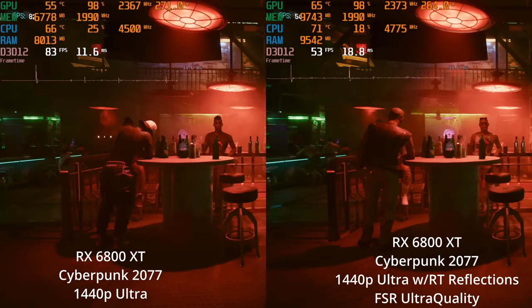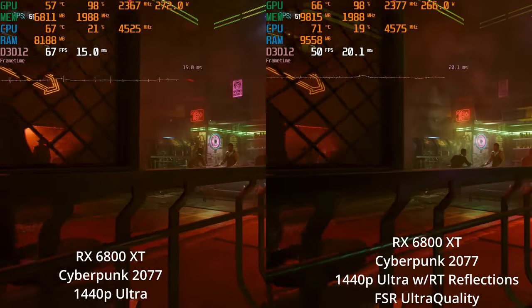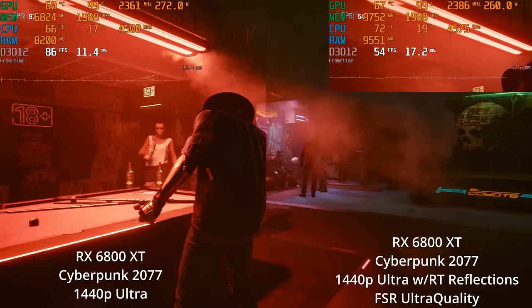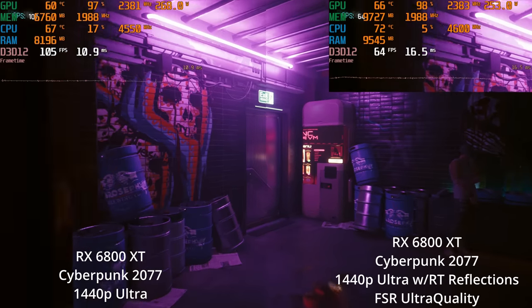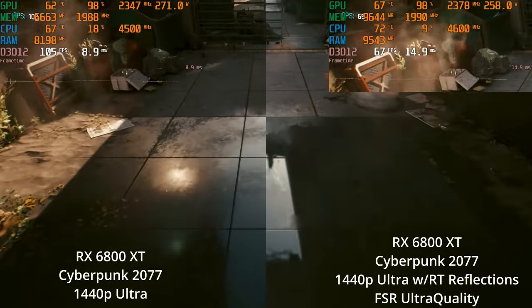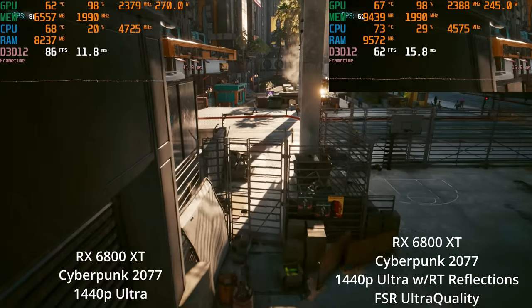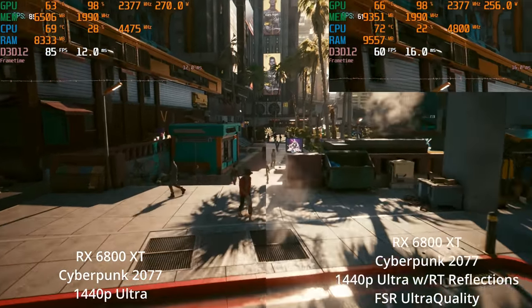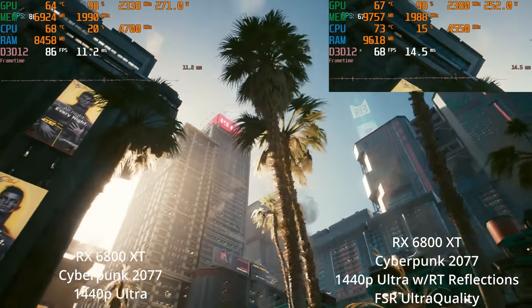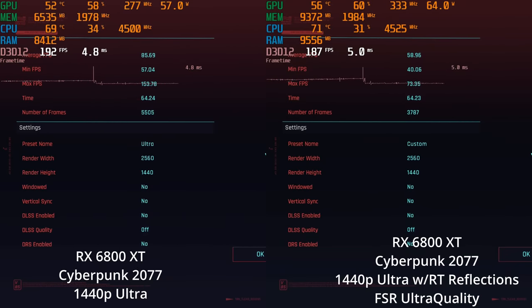Let's stick to the ultra setting with the ray traced reflections, but use FSR ultra quality to bring up the frame rates. Even in this difficult bar scene, we're at least within a reasonable distance of 60 FPS, especially on a variable refresh rate monitor. 55 doesn't feel that much different than 60, and as we go outside it'll bring the average up — I have a feeling we're going to average around 60. We get our glorious puddles again. FSR ultra quality at 1440p is looking pretty good in my opinion, although things are just a hair blurrier. The most obvious place to see it is foliage — especially these palm tree branches in the sunlight — whereas in other scenes it holds up a lot better. Foliage is where FSR kind of falls apart a bit for me. 58.96 average — so about 60 FPS there.